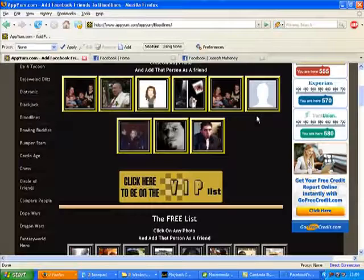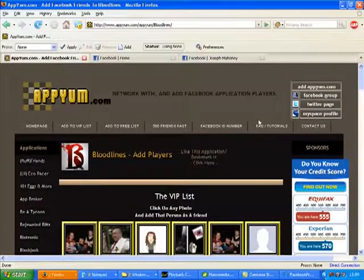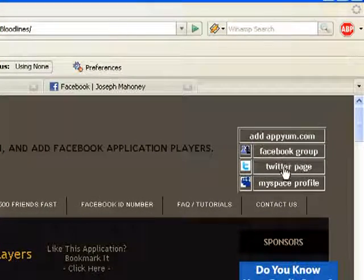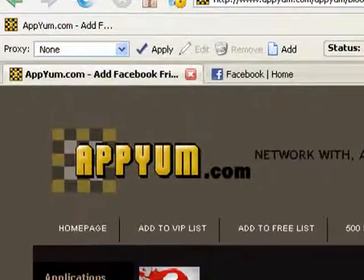And don't forget, Appium.com is on other social networks as well. Go to the top of any Appium.com page and add our Facebook groups, Twitter page, and MySpace profiles. We select one person every day for one day free VIP for the application of your choice. Thank you for using Appium.com.